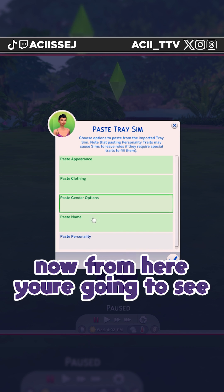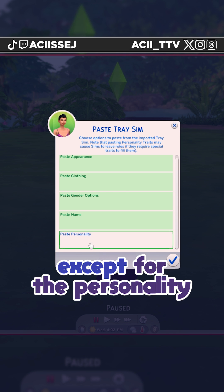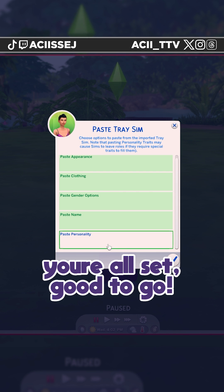Now from here, you're going to see all these options come up. Make sure they are all green except for the personality — everything else make green, and you're all set, good to go.